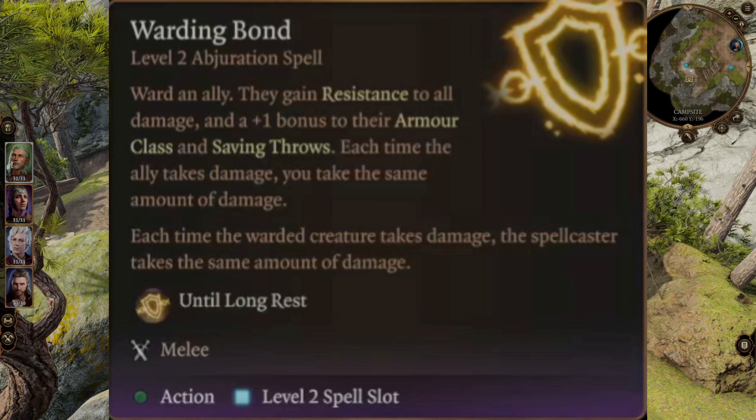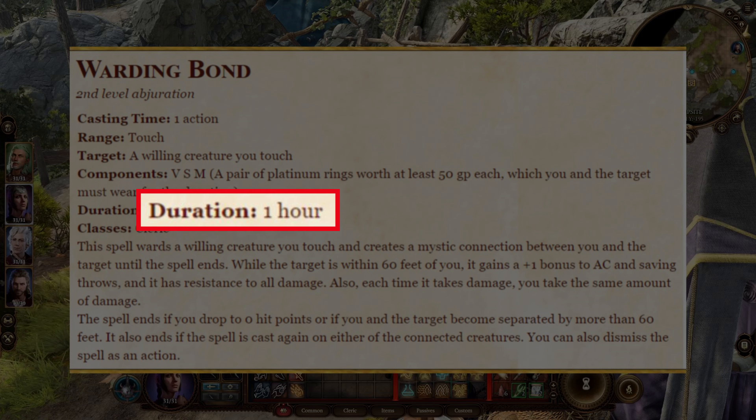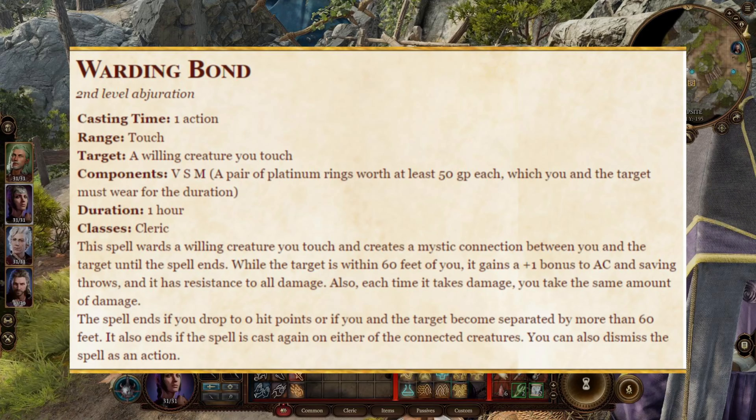Now let's quickly compare this to Warding Bond from Dungeons & Dragons 5e, which is what Baldur's Gate 3 follows — there are some significant changes. The 5e Warding Bond is the same with plus 1 to armor class and saving throws, and the spell breaks if the Cleric or target dies. But in 5e, the spell also breaks if they're separated by more than 60 feet, and the duration is 1 hour. These are very significant changes, because the 60-feet rule and 1-hour limit would make what I'm going to show you completely impossible. It's strange that Larian made these changes knowing what could happen.